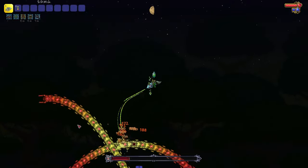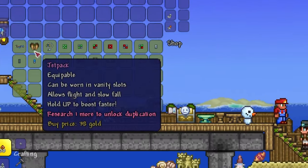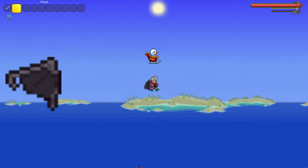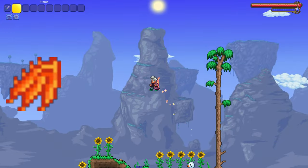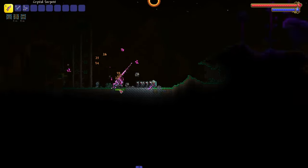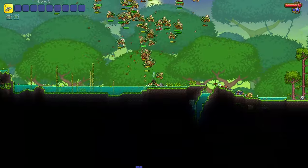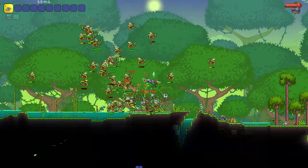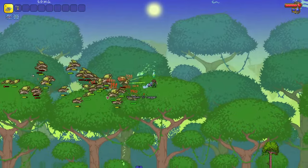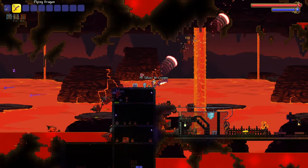You will need to defeat at least one mech boss for tier 2 wings. The easiest wings for tier 2 is the jetpack, which can be purchased from the steampunker for 40 gold at certain phases of the moon. You also have four options for crafted wings: bat wings, bee wings, butterfly wings, and flame wings. Bat wings are crafted from broken bat wings, dropped by vampires during a solar eclipse with a 1 in 40 chance. Bee wings are crafted from tattered bee wings, dropped by moss hornets with a 1 in 150 chance. Butterfly wings are crafted from butterfly dust, which drops from moths easily. Or you can get flame wings which require a fire feather, dropped by red devils with a 1 in 75 chance.